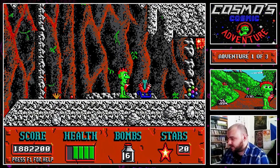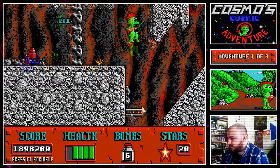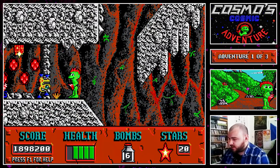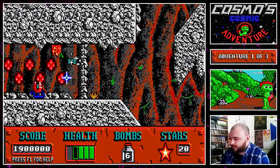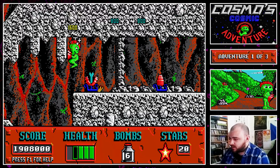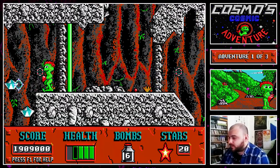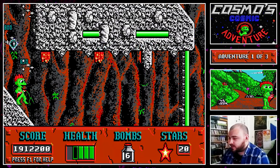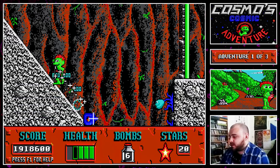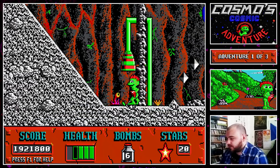I don't think there's anything along there but we can go down here, hopefully not die as well. Can we go back down this way? Yes we can. This is the other side of this bit - can we reach that? Yeah we can. Those plants shoot at you, best avoided.